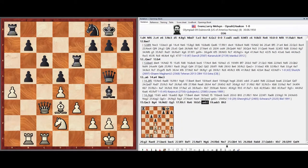Pawn a6, Pawn takes b5, Pawn takes b5, Bishop h3, Pawn g3.